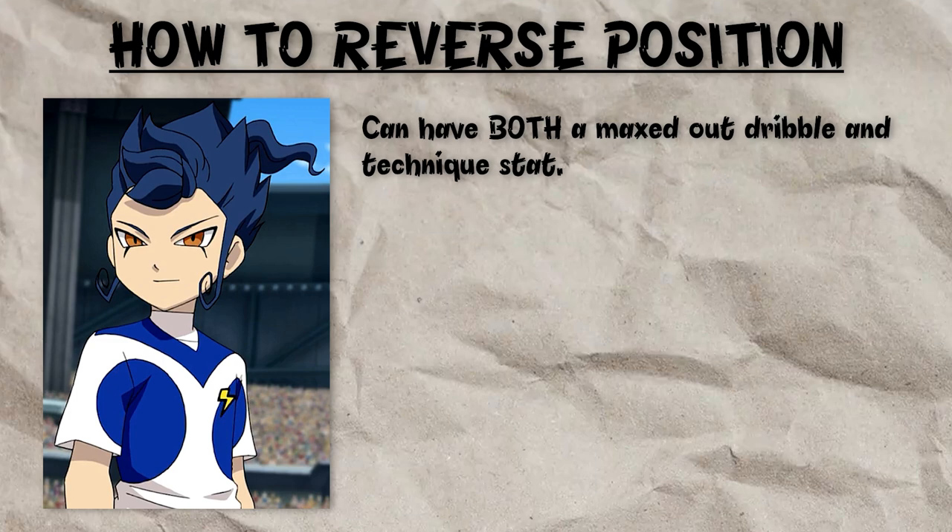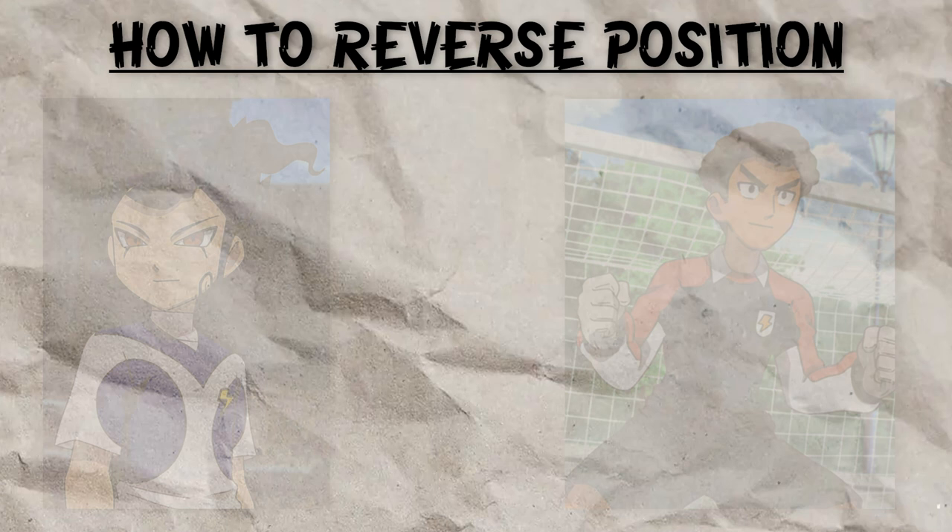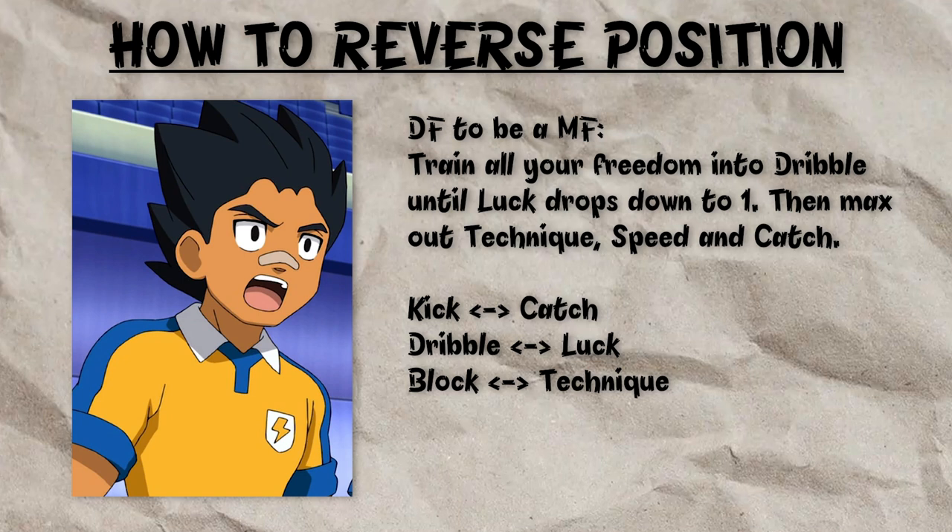A Forward can have both a maxed out Dribble and Technique stat, making them statistically stronger. The reason goalkeepers and forwards are different is because Spirit moves don't have any difficulty and they can't fail, so dropping Technique to 1 isn't a worry when you're just going to use a Spirit move instead.